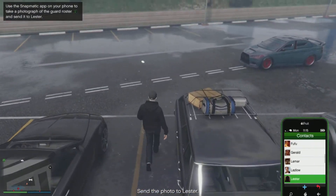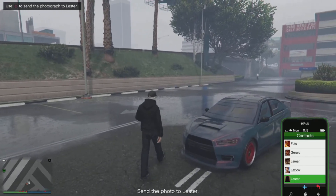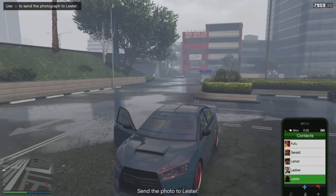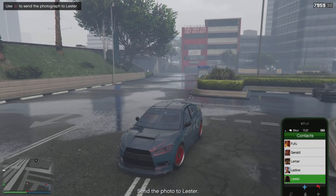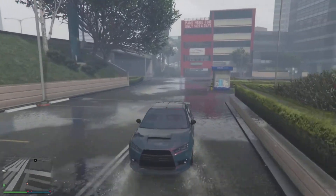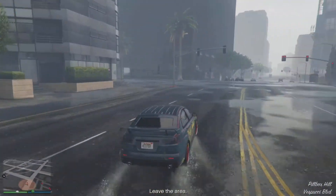One more tip for this mission: as you can see on the right-hand side, when it scrolls down to Lester in your contacts list, I do not press square to send the photograph to Lester until I'm back in the vehicle. That gives you the optimum chance to get away from the police, if any are alerted. In this case, they are not, and we've completed this mission completely undetected. Fantastic stuff.